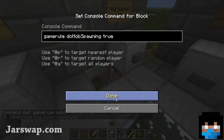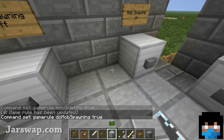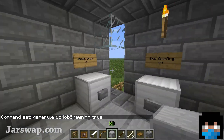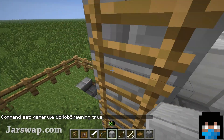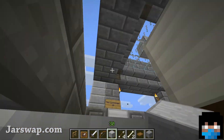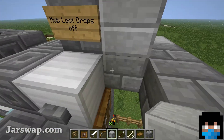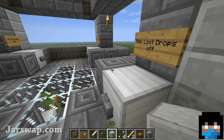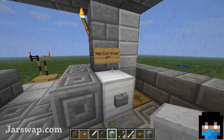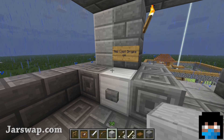Mob spawning has the same kind of effect as being in peaceful mode — you'd probably just change the difficulty. I haven't actually shown the difficulty commands yet, but using the command block it's pretty much the same deal — you just type 'difficulty' and whatever the difficulty is at. Then we have fire spread and mob loot drops.